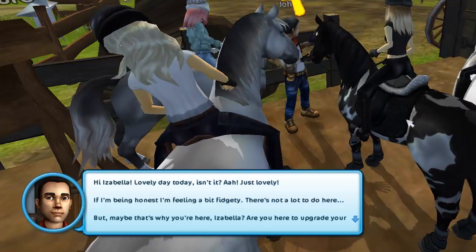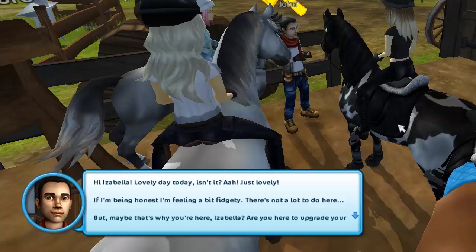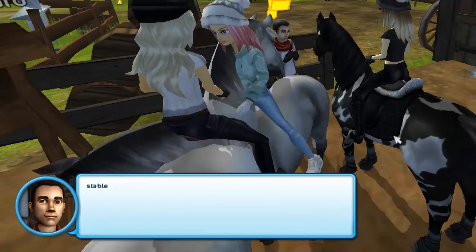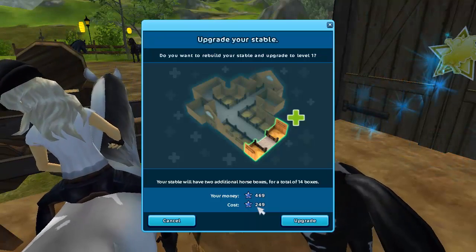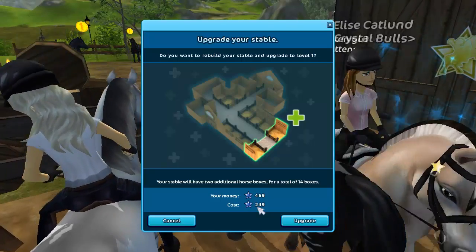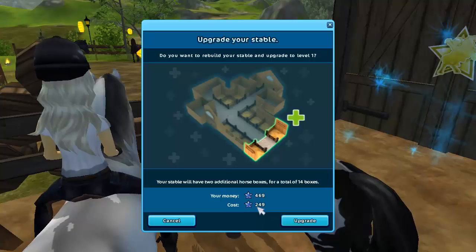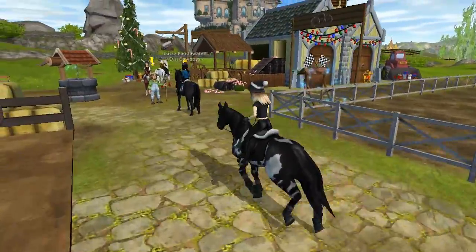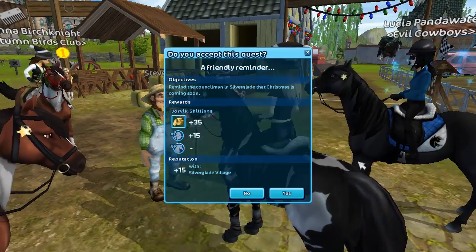The NPC says: 'Lovely day today, isn't it? I'm feeling a bit fidgety - there's not a lot to do here. But maybe that's why you're here, Isabella - are you here to upgrade your stable? 249 star coins.' No, I'm sorry but that's too much. I can't buy two more horses so I don't really need that. Upgrading to level one is probably necessary when you want more horses in your home stable, but it's a no-go for me.